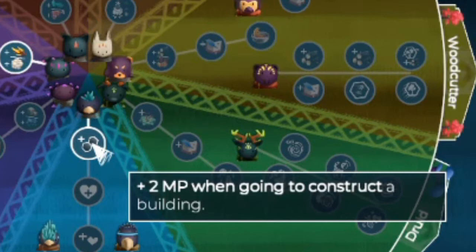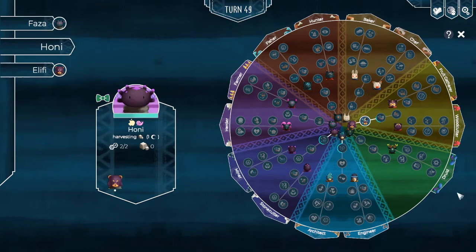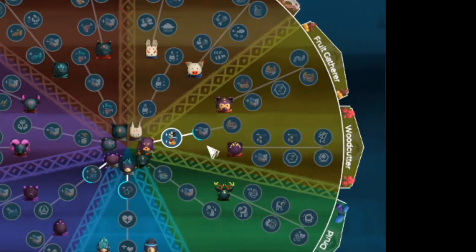We also had Faza gather some material to give us a plus five on either cereals or wool. For Honi, we had her primarily focus on gathering, and you can see that she's made some progress into the second rank of gathering.